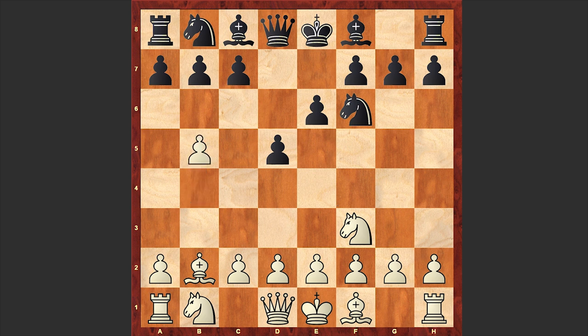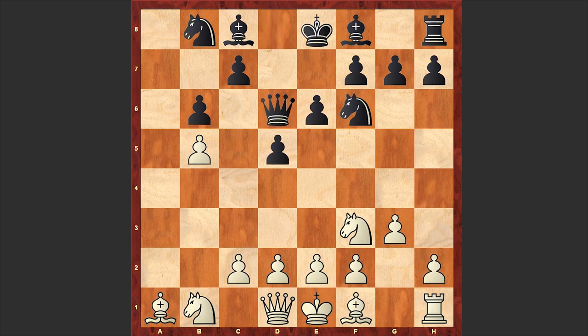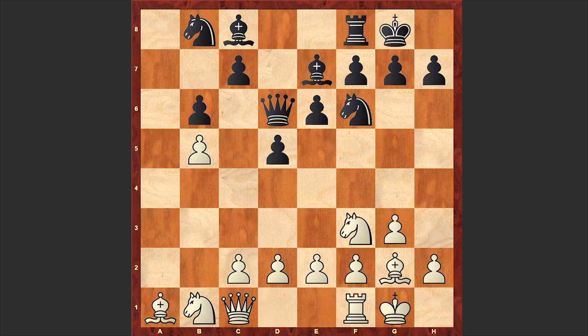In both Larsen's opening and the Orangutan opening, white is fianchettoing the queen side bishop, which usually puts useful pressure on black's king side and can be a key piece when organizing a king side attack. The players traded pawns on b5, then an exchange of rooks on a1 followed. All in all, we have equality on the board — nothing special — and we can see that this opening doesn't give white much.